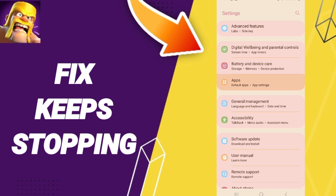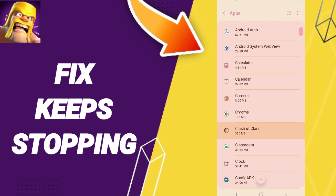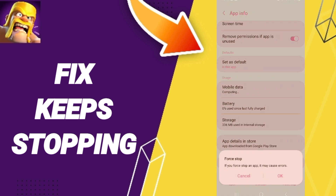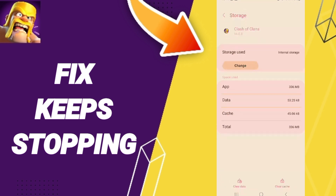You can click on the app, go to simple tabs, then Settings. You will enter the Clash of Clans app settings. After that, you can click on 'Force Stop' and click OK. This will take you to the Storage window.